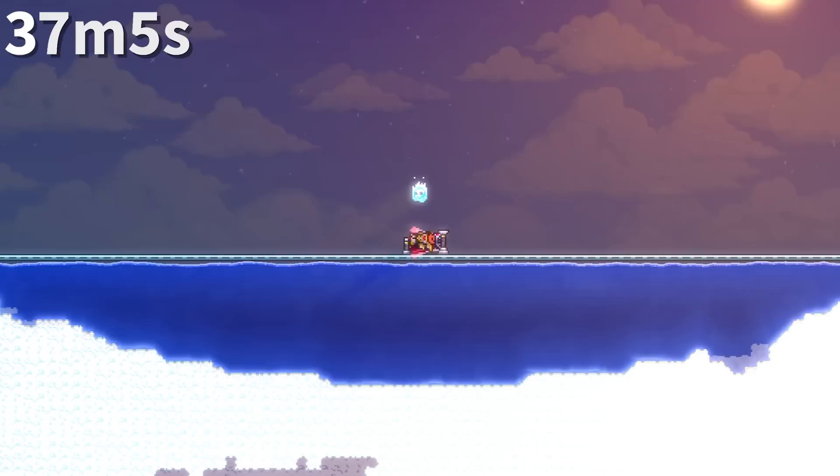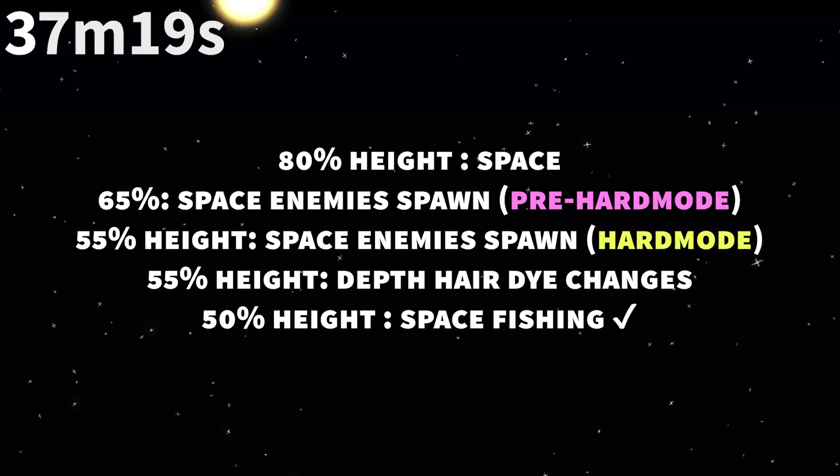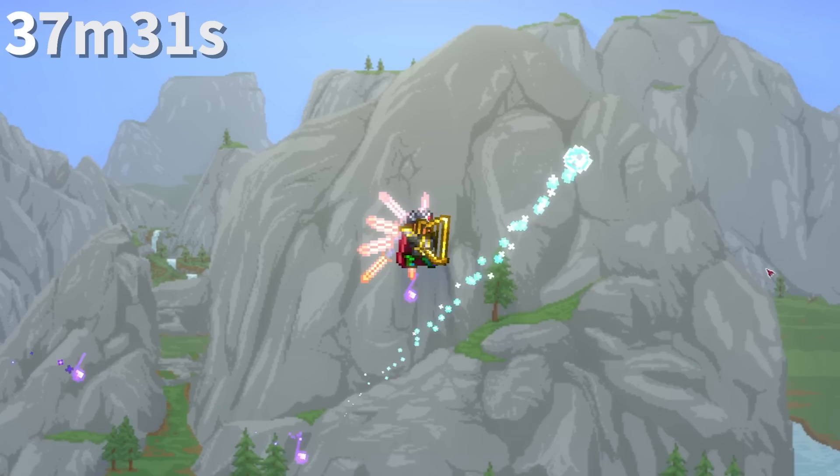The depth meter declares the area 80% toward the top of the world to be space, but there are other definitions. Above 50%, you can fish for space fishing items. Above 55%, wyverns can spawn. Above 65%, pre-hard mode space enemies like the harpy can spawn. At 83.3%, gravity finally starts to decrease gradually up to the top of the world.